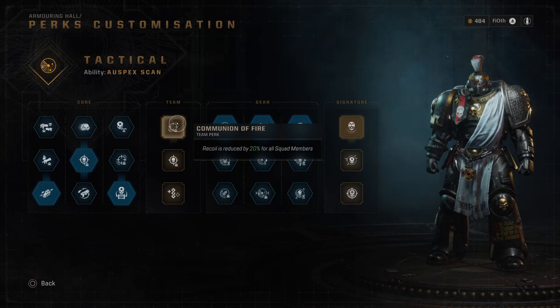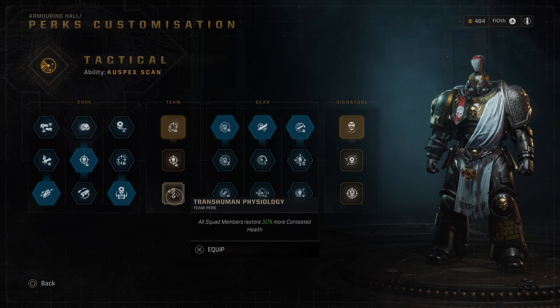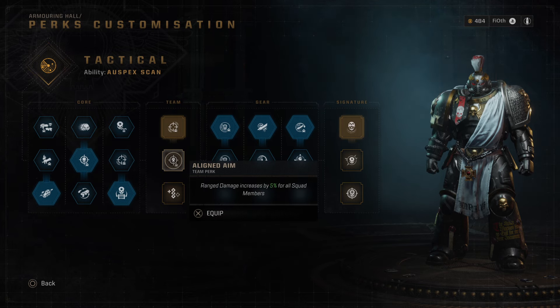In the fourth row we have Communion Fire — reload reduced by 20% for everyone. Aligned Aim — ranged damage increases by 5% for all squad members. And Transhuman Physiology — all squad members restore 30% more contested health. Unless everyone on your team is using melee-based builds, go with Aligned Aim. That's plus 5% for all squad members, equaling 15% total, and the overall damage count will go through the roof. We're picking this 100%.